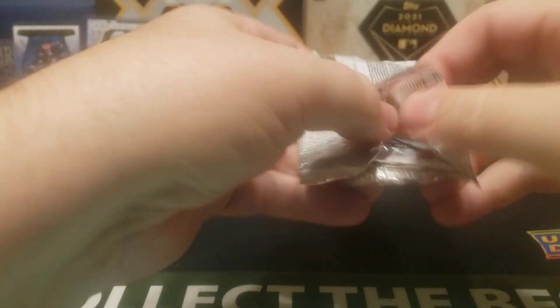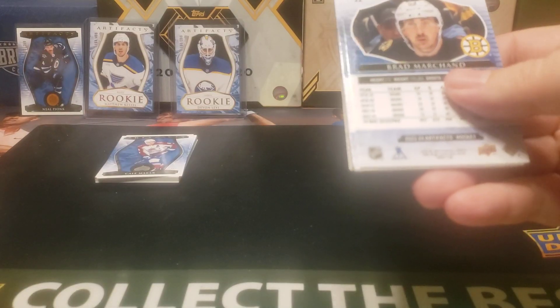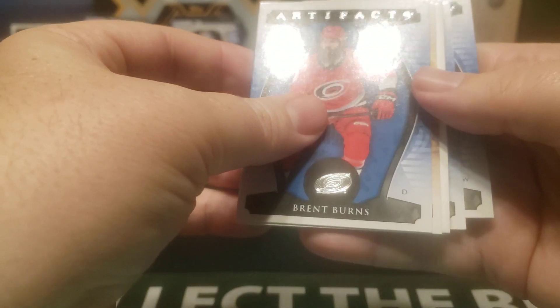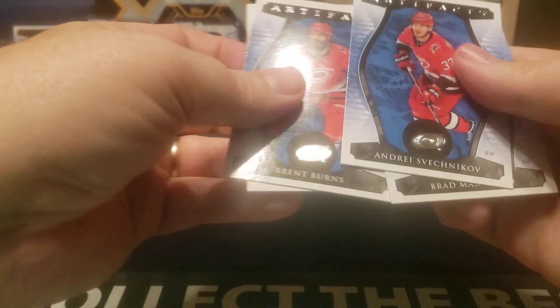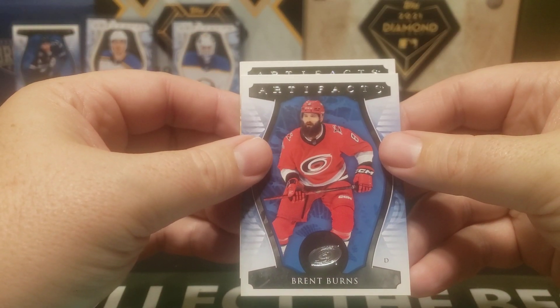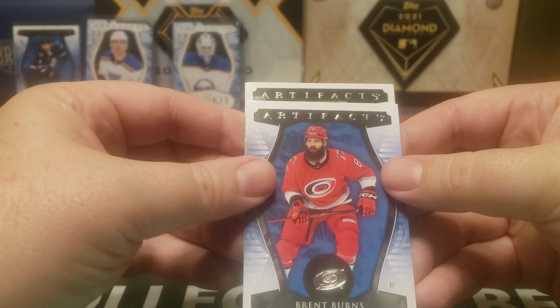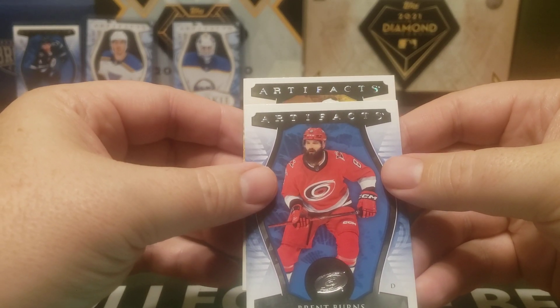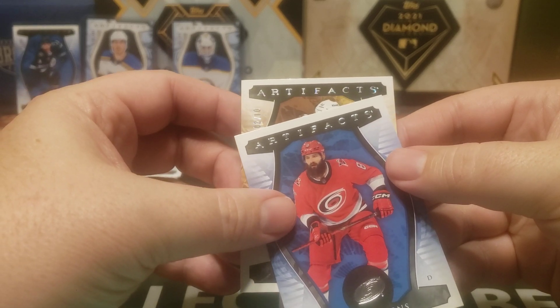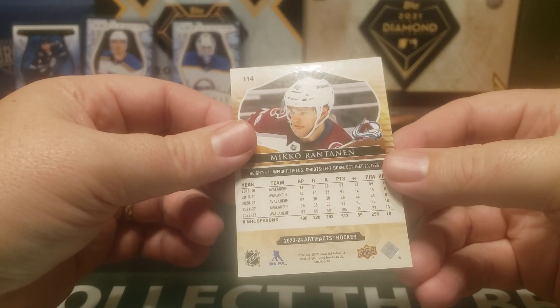Moving on to the second half. We've still got to look at what that thick patch card will be — looks like we've got Brad Marchand on the back. Got something here — Svechnikov, Marchand, Brett Burns, and Artifacts. That's kind of like that new one called the Party Time or something like that. This might be low-numbered — yeah, out of 10. Two out of 10. Mikko Rantanen. Oh, that's nice. I like that.